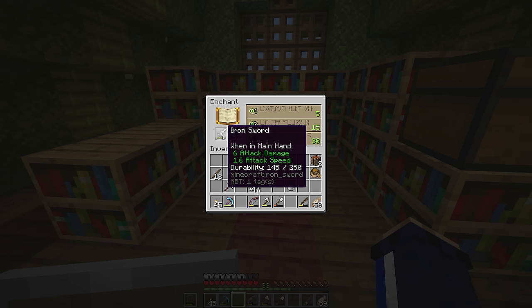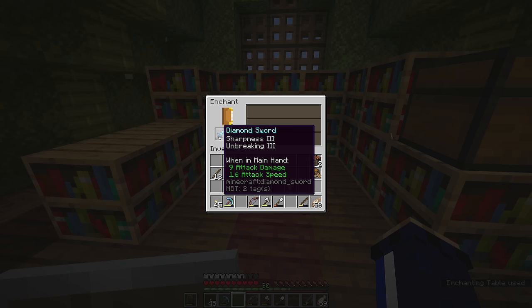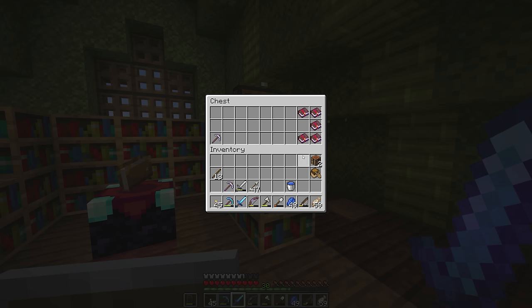Quite often I will use iron equipment that I've got lying around to test the enchantment table for different enchantments. For example if fortune 3 comes up on an iron pickaxe you can be relatively confident that it's going to show up for a diamond one as well. In this case I am crossing my fingers that this sword is going to come away with sharpness — and it got sharpness 3, not sharpness 4. But hey at least we got a sharpness enchantment. Sharpness will increase the attack damage of the weapon.